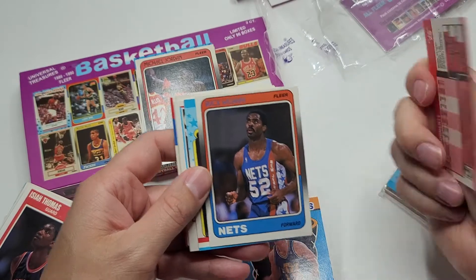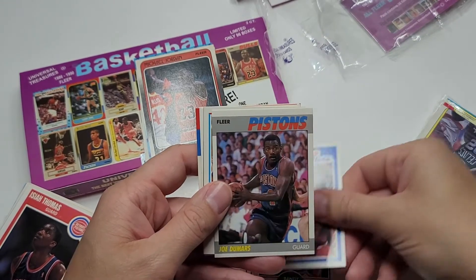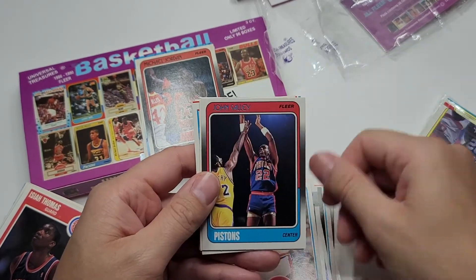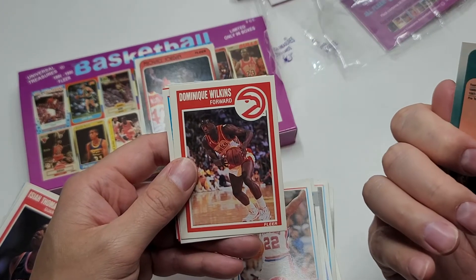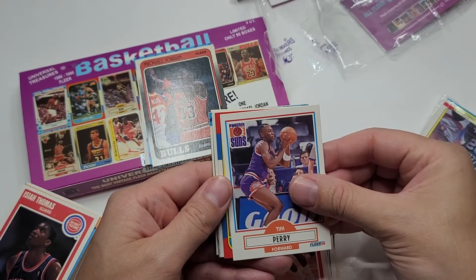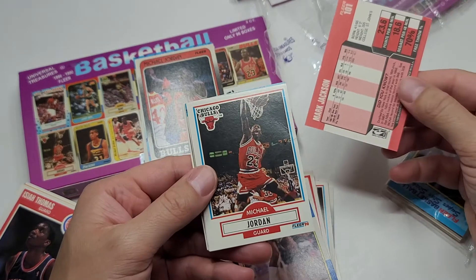I think this is Brad Doherty — nope, not his rookie. Buck Williams. Joe D again — he's a Hall of Famer. John Sally. I would assume if he has an 87 card, that'd be his rookie. Marquez Johnson. Mark Jackson rookie, though. Another Michael Jordan.